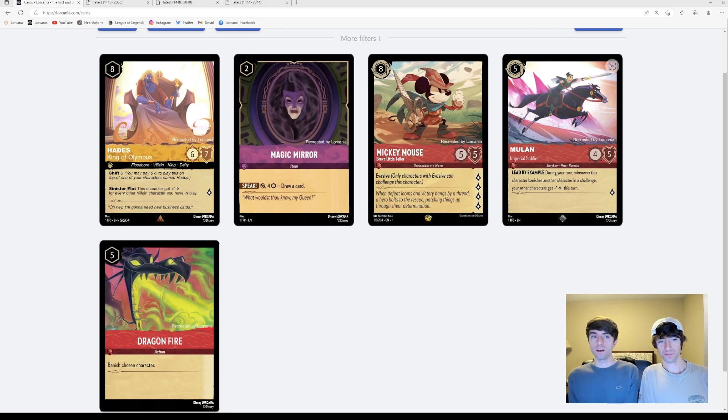If you have two really expensive high-cost units on the board — say Hades for eight and Maleficent for nine — then for just the low cost of 10, if they play two Dragonfires in the same turn, they've removed two huge units that you probably invested most of two turns to play. We feel limiting it to one per turn seems like a good way to balance that and also to force your opponent to try to develop their board instead of just removing things.